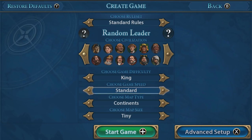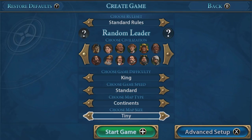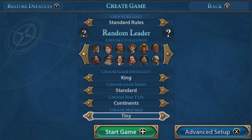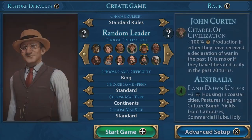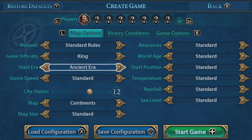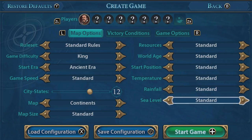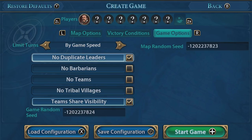You can also choose the shape, style, and size of your map — there's so much you can do to customize these games. For those worried about long drawn-out games on consoles, you can go for something as small as a tiny map and a very quick game speed, which can get a game done in a couple of hours. If basic customizing isn't enough, you can jump into advanced settings to customize even more.